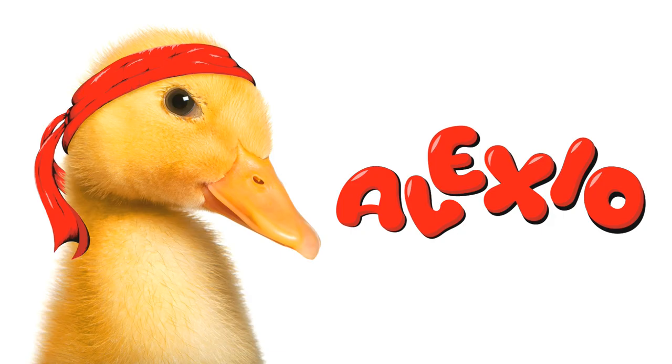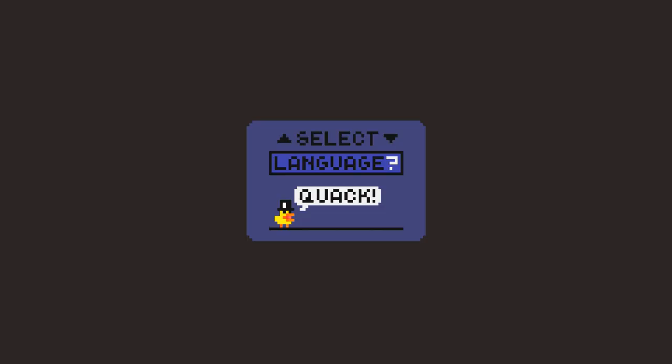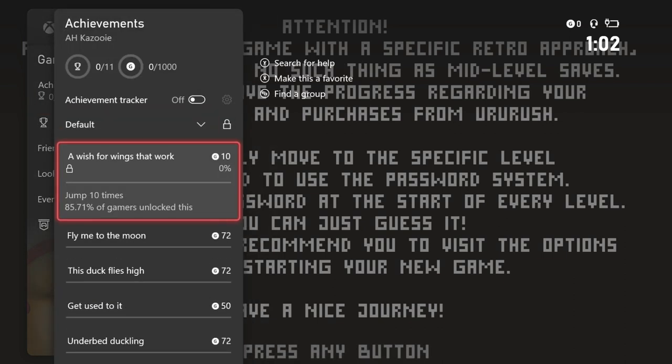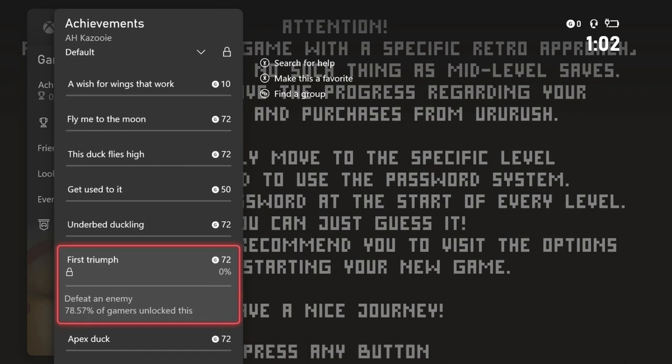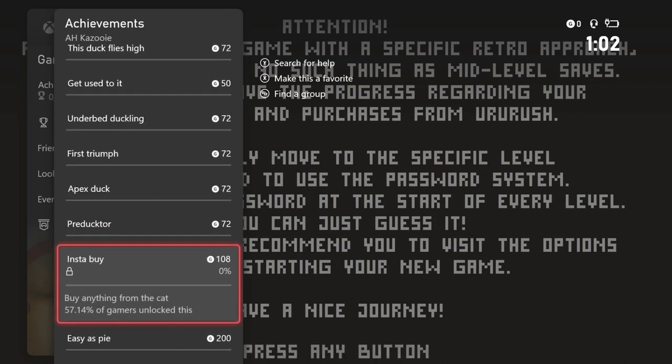What's up guys, Cheetah here, and today I'm bringing you an Achievement/Platinum Trophy Walkthrough for Alexio. This game is published by Chilidog Interactive and developed by Duck Team. You can pick the game up on December 9th for $4.99, and to get the full completion it'll only take around 10 to 15 minutes. You just have to jump a total of 150 times, die a total of 20 times, buy something from the cat — who can be found on the second level and is basically the merchant of the game — and then finish the first two levels.